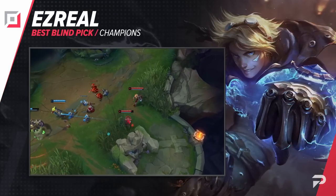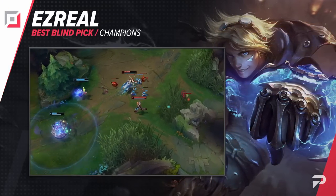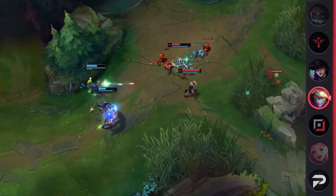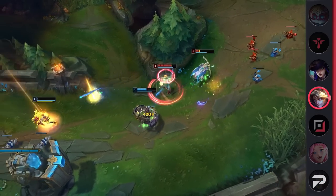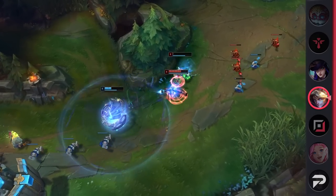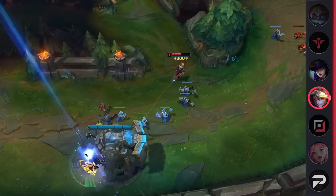Starting off our blind pick AD carries, we've got Ezreal. This caster marksman has always been known for his great safety due to his range. While even Ezreal has a few matchups that can feel hard to manage, he can usually play safe enough to neutralize them. Compared to most AD carries out there, he's definitely one of the most reliable blind picks for the role.